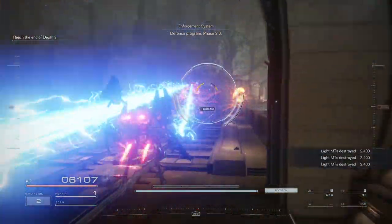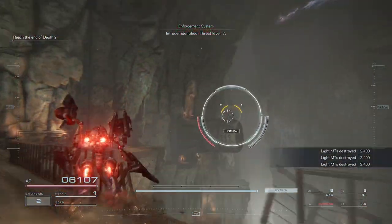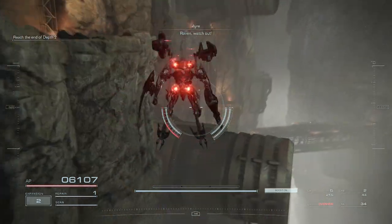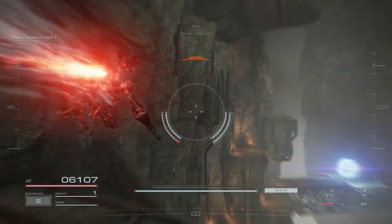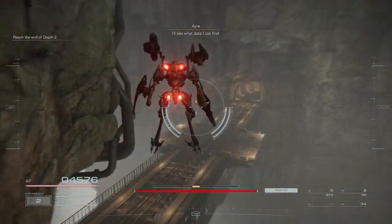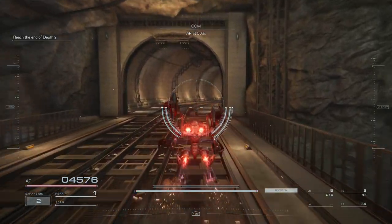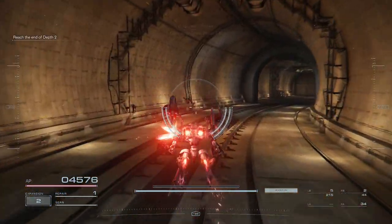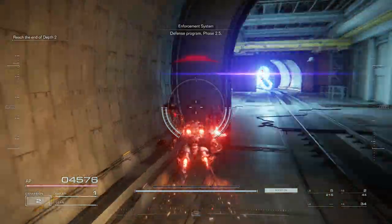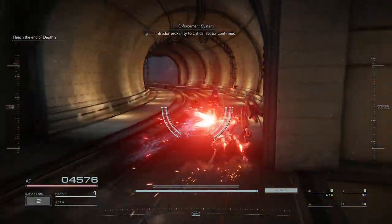Defensive program, phase 2.0. Intruder identified — threat level 7. Raven, watch out! That weapon must be guarding the steps. I'll see what data I can find. AP at 50%. Defensive program, phase 2.5. Intruder proximity to critical sector confirmed.